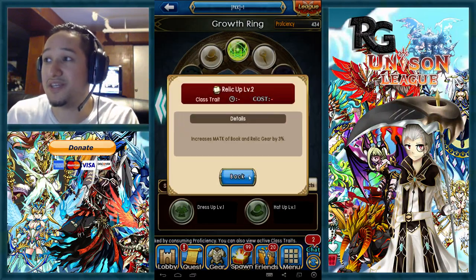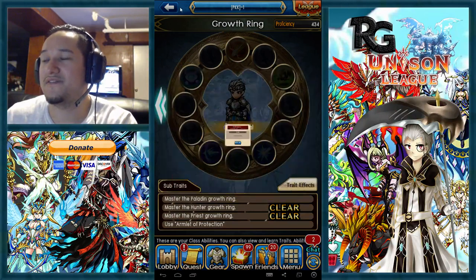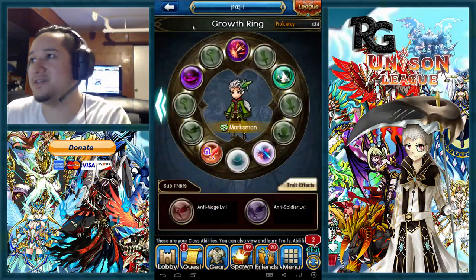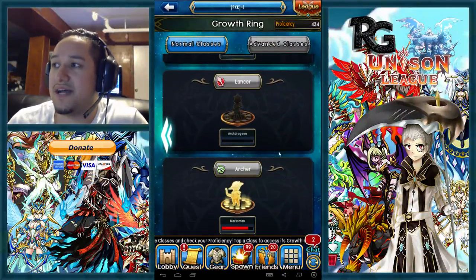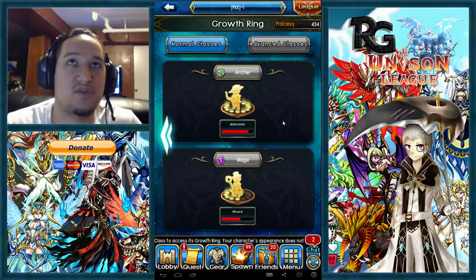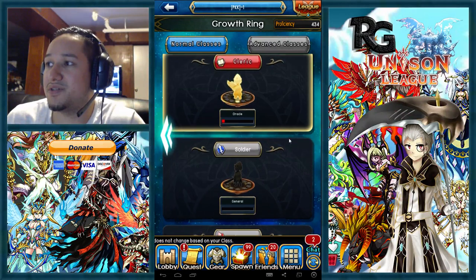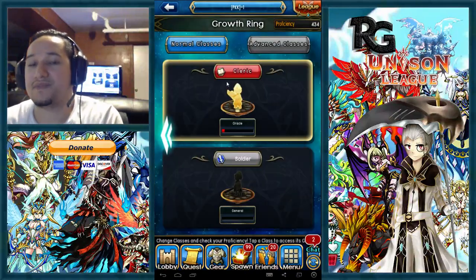You don't really need most of those cleric proficiency nodes too much. What you really do need is the soldier defensive boost and the archer magic defense boost — those are the things you need as a frontline cleric. After that you can get your lancer and mage share traits for the monster buff boosts when you throw them up in unison.